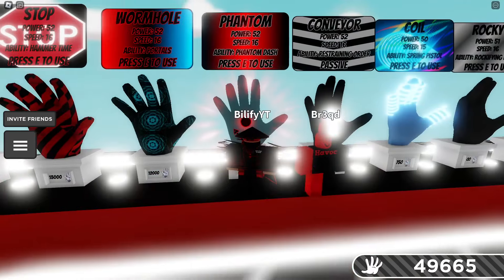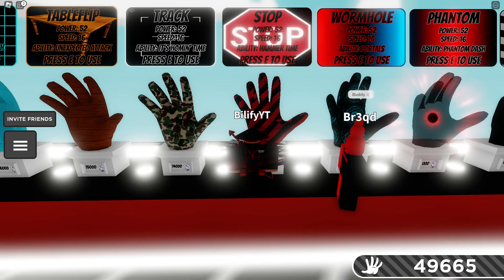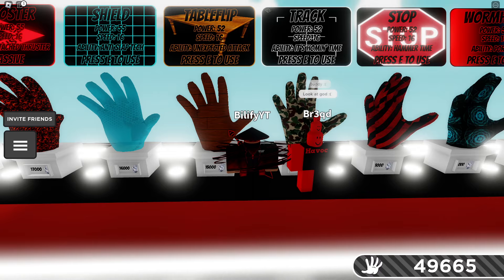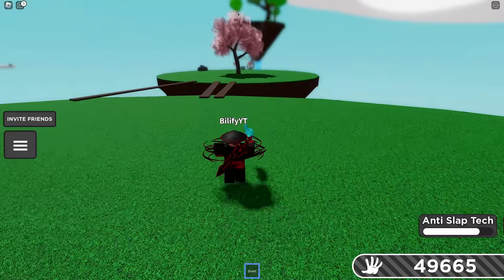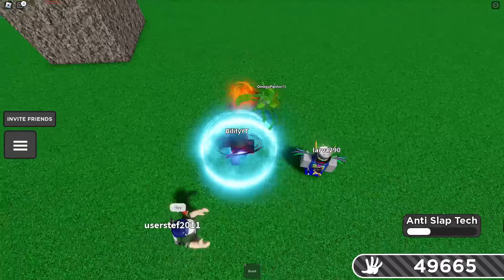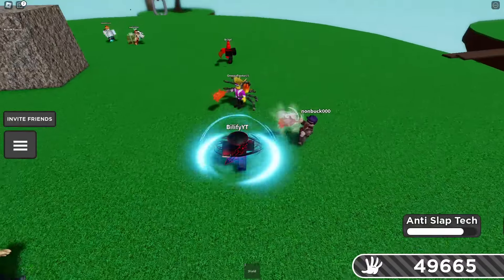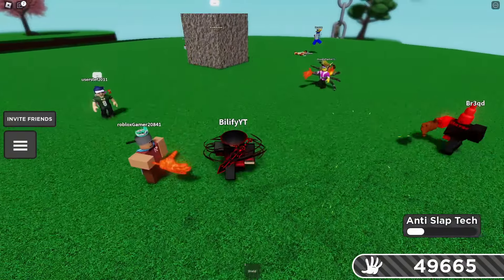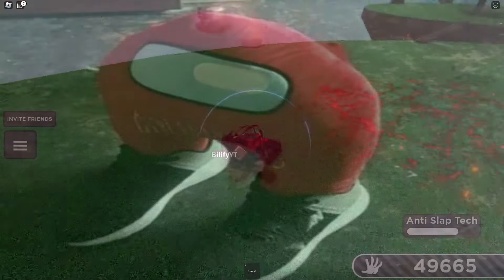You could always use Phantom to sneak up on them. A lot of people would say that the Stop glove would be good, but I hate recommending Stop. Track and Table Flip — you could always throw both of these at the user. The thing I want to test is Shield — I want to test if Shield will keep you safe from the ability. Oh, Shield is a counter! Wow, okay — Shield has not been a counter for quite a bit, so it's good to see that it actually is a counter this time.